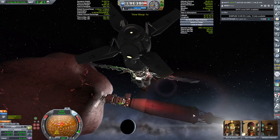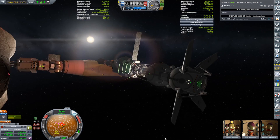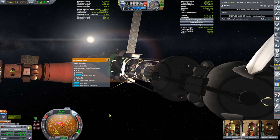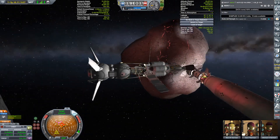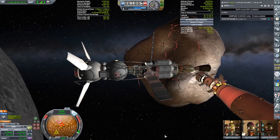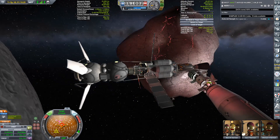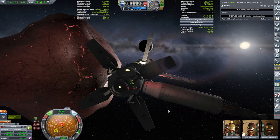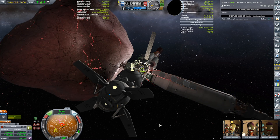We want to make sure we don't bump anything. Let's retract this, and retract this, and retract this. Everything is pointing towards the... we'll do our best not to clip this solar panel too. RCS. What's nice about this solar panel is that it marks the top part of the ship, so it's really easy for me to see that I need to go this way to go down.